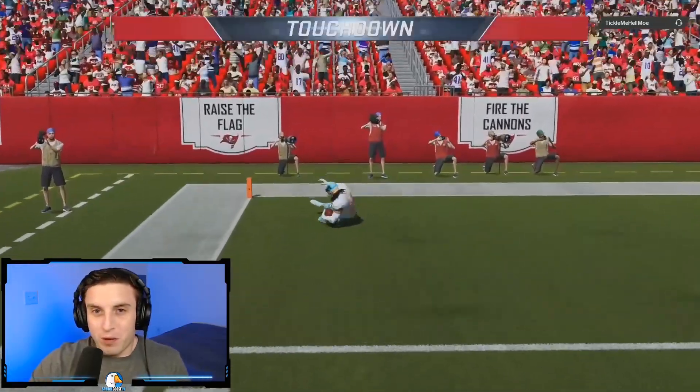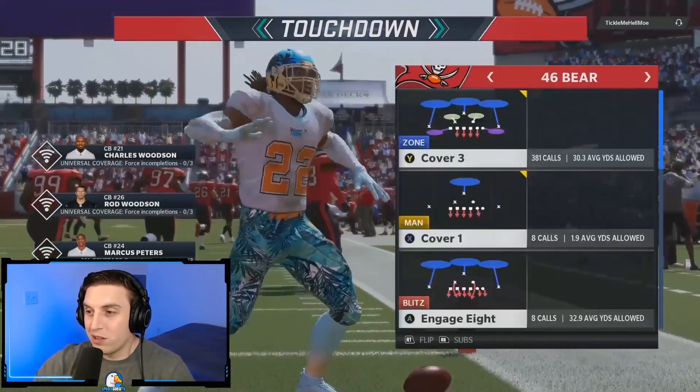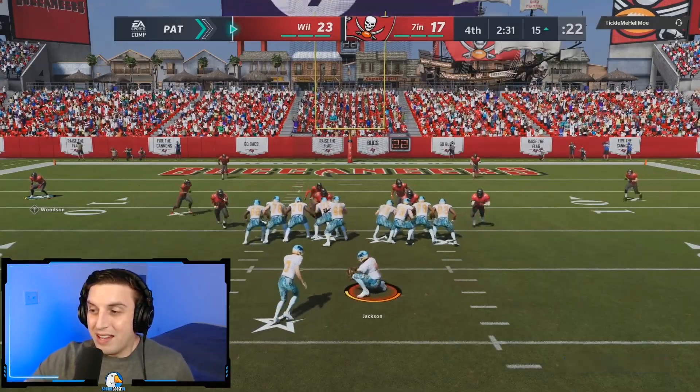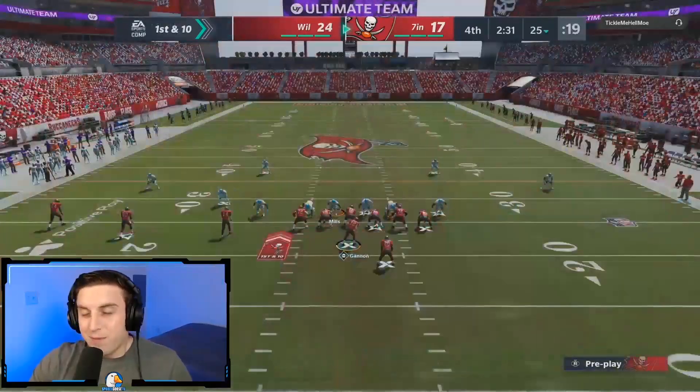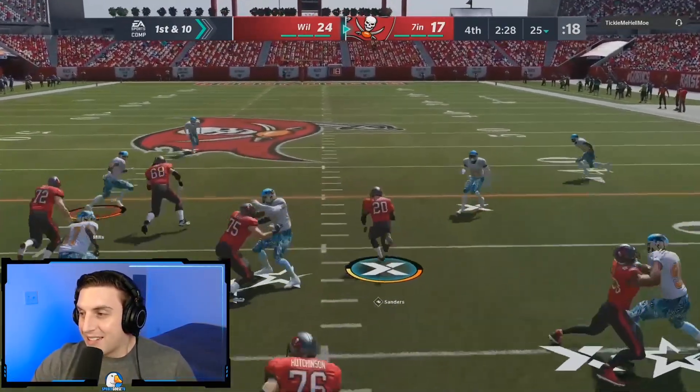It's already the fourth quarter with under three minutes left — he's chewing so much clock. We find ourselves in a third and 14 but I notice he's running mid blitz in base alignment, so we throw a corner route to Jerry Rice with route tech and get the touchdown to tie it up. His scheme is a hell of a scheme, but unique and extremely off-meta. Right now Derrick Henry trucks Charles Woodson going all the way for a touchdown. I actually stopped pursuing because I realized if I tackled him he'd just chew out the clock and kick a field goal — easier to let him score and use my timeouts.